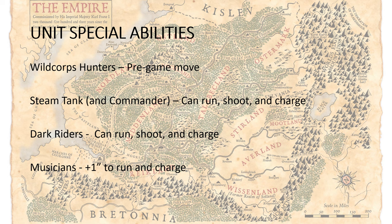We have a few units that have baked-in special abilities on their War Scrolls. We've got our Wild Core Hunters — they get a pre-game move, so they just get to make a normal move before the game begins. Your Steam Tank and Steam Tank Commander can run, shoot, and charge if they send power to the wheels. Your Dark Riders can also run, shoot, and charge, but they just do that all the time. And then the Musicians in the army also add plus one to run and charge, though those are only going to be on your Dwarf and Elf units.